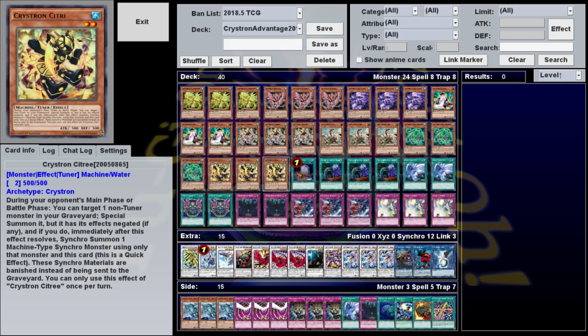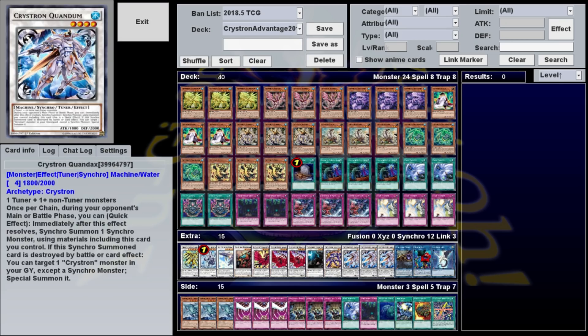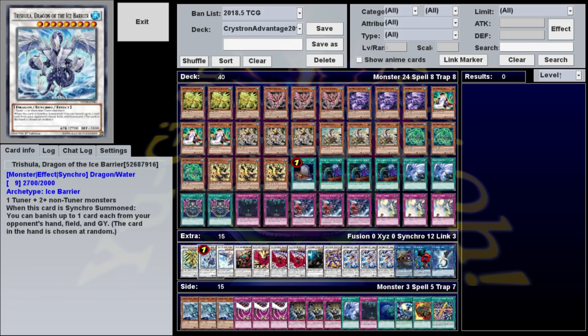In most cases, you'll be using Citri's effect to summon the level 2 Prezordal in order to make the level 4 Crystron Quandrax. This is a synchro tuner that says once per chain, during your opponent's main or battle phase, you can synchro summon one monster using this card and other monsters you control. It's Quandrax that allows us to summon non-machine monsters like Black Rose, White Aura, and Trishula.